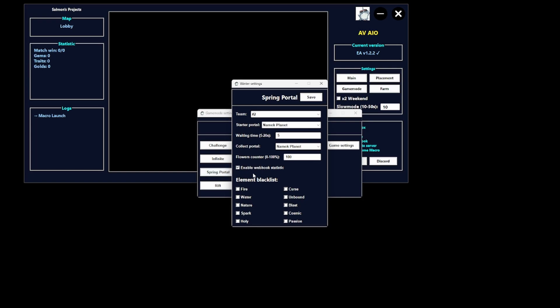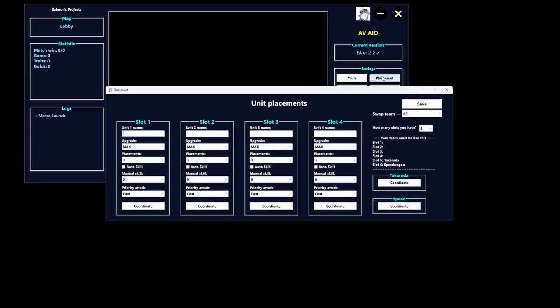Just click on Nano Planet. Also enable the Webhook Statistic — it's pretty useful and I'll show you guys that later. For the Element Blacklist, I recommend blacklisting Cosmic, because Cosmic is really annoying — the enemies and bosses can't get any bleed applied to them. Now click on Save.